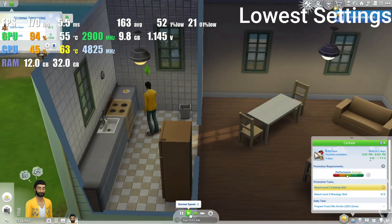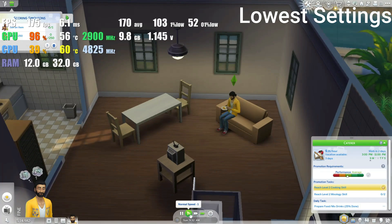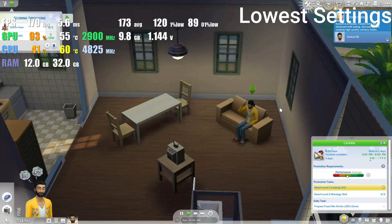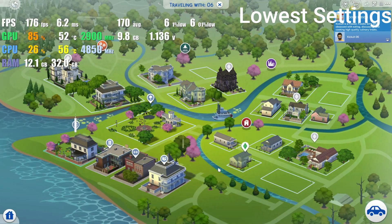As of now, we are set at the lowest settings and our FPS fluctuated between 160 and 180. As you can see, we're at 170 right now — literally right between that range. Once we went over to very high settings, it ranged between 60 and 75 FPS, which is still great, especially considering we don't have a dedicated graphics card.